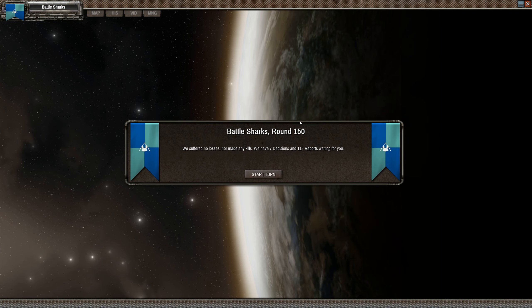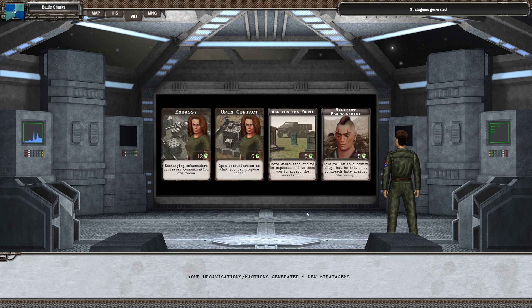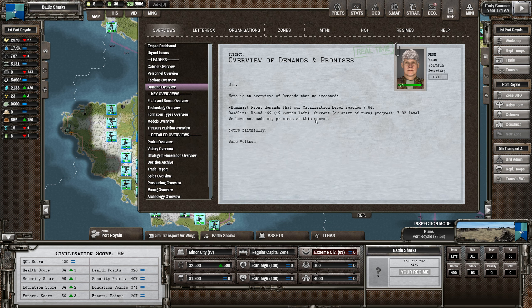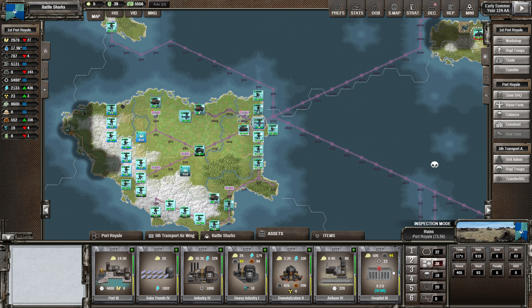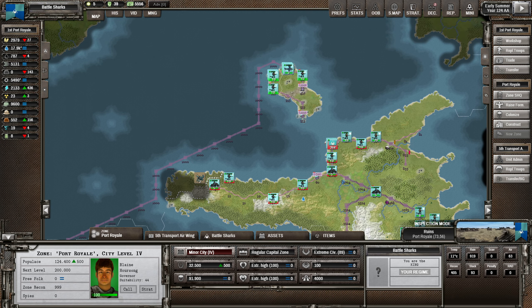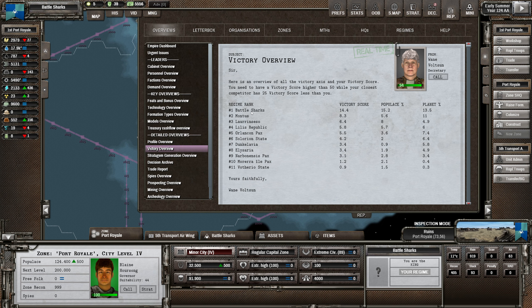Round 150 - in my experience this is usually when the game is sort of ending. Nothing very notable, but a lot more cards generated than normal. Civilization level increased. We've got 12 rounds left on that demand - we're nearly there, probably three turns once we build the hospital. This turn we need to figure out where we're going militarily, because we need to increase our victory score. We need a victory score of 50 while our closest competitor has 25 less.